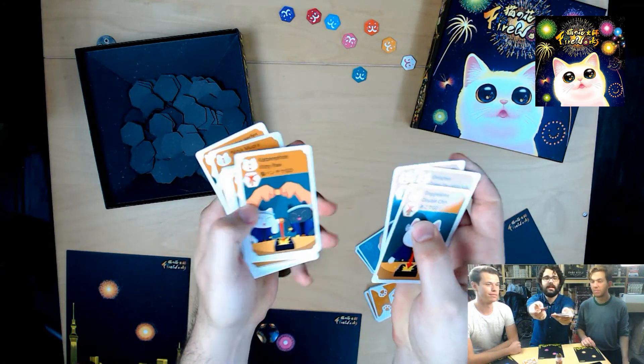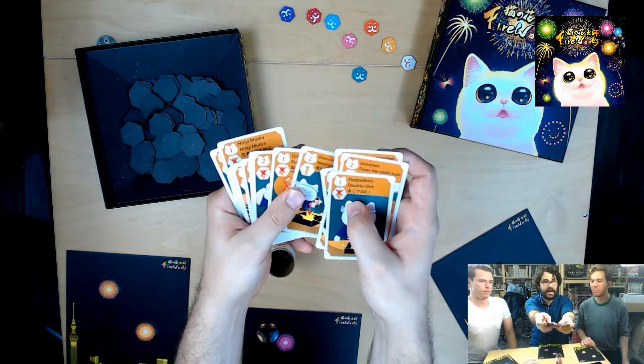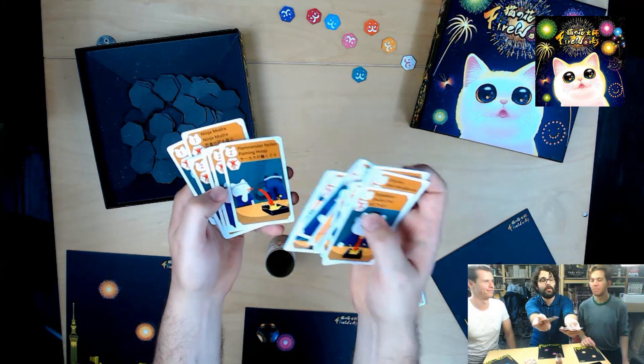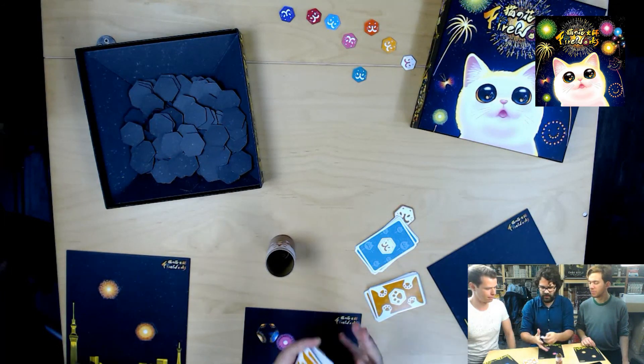The action cards explain a different way that you have to throw the die into the Starry Starry Night. They're kind of physical challenges, and some of them require teamwork — you have to do it with somebody else and so on.